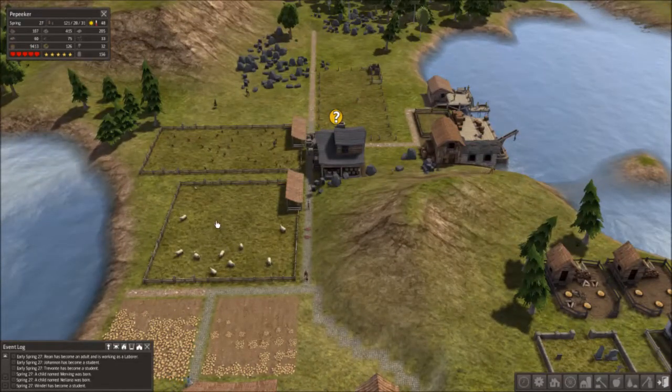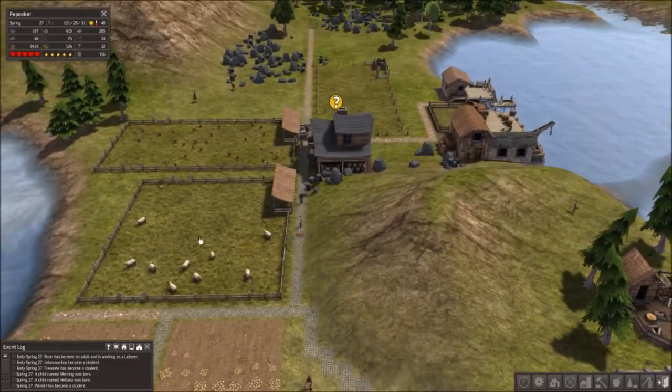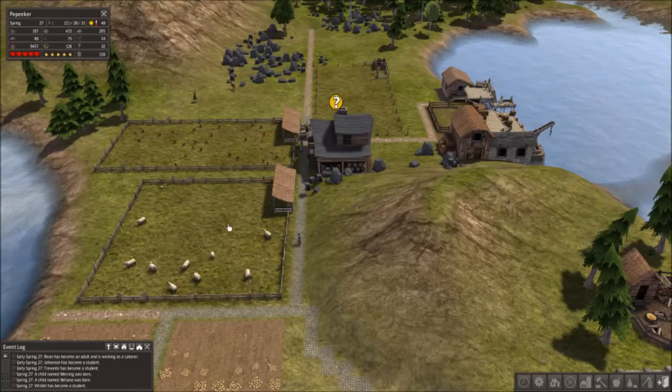Here's my sheep pen. They've got some mutton laid down on the floor here. Sheep are important, not so much for the mutton — although that's good — but for the wool, because that allows you to have the best clothes in the game.